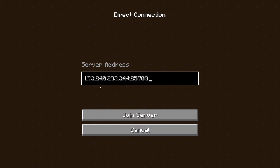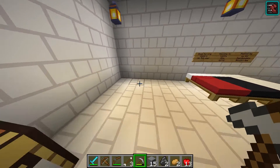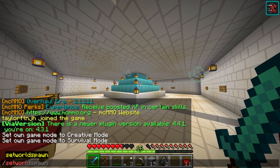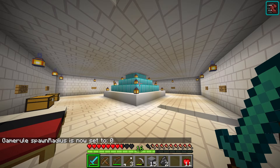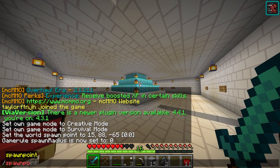After you have access to all of the commands, launch Minecraft and join your server with your IP address and port. Once you're in game, head to the spawn location that you want to use and then open the chat. Type in the set world spawn command, which will set the spawn point for all players. Afterward, you can type in game rule spawn radius 0 so that every user will spawn on the exact block and not in the default radius. If you do want a specific block radius, you can specify that with the game rule command. You can also set a different spawn point for each player by using the spawn point command with their username.